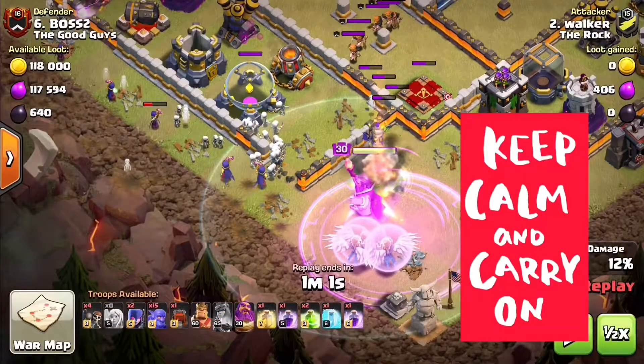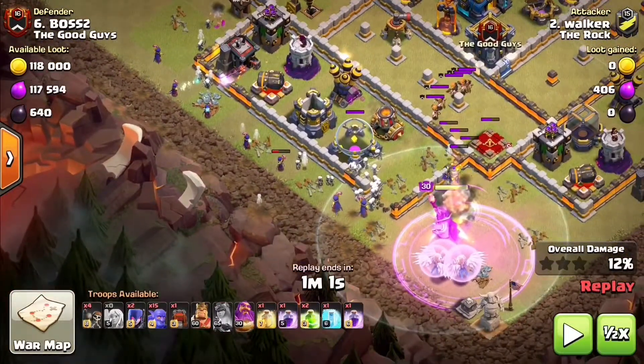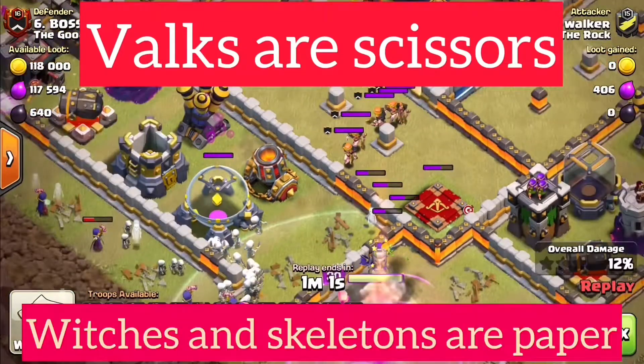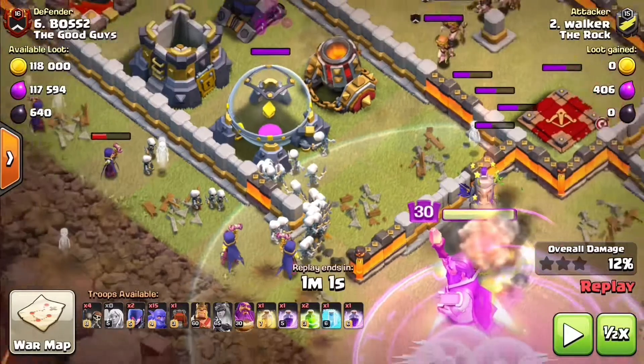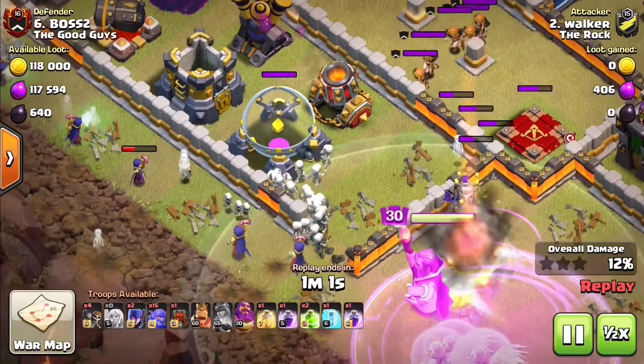Just like that, archer queen down. We've got a bunch of witches coming over here, and things could not get much worse right now than five valkyries coming out of the clan castle. For lower town halls or newer people, when you're dealing with valkyries in the clan castle as like a town hall seven, it's a real nightmare to deal with because they can destroy masses of troops very quickly. One thing I'll tell people — if you have a witch in the clan castle against you, you can use a valkyrie because it's a great foil for witches and skeletons.